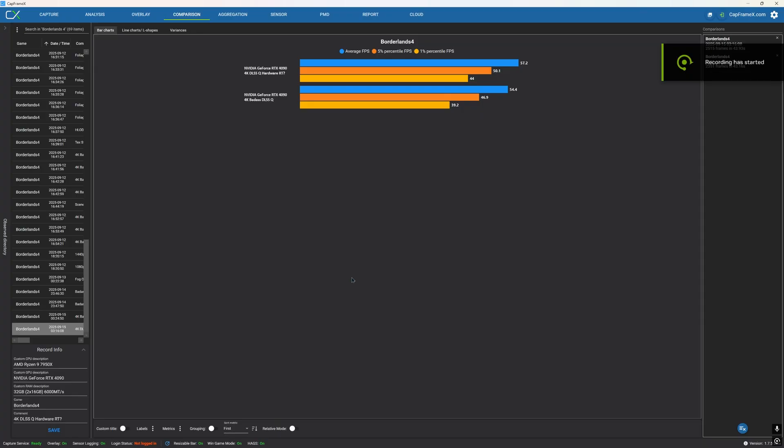That's a 12% improvement in the lows. If you're on a higher-end card like the 4080, 5070 Ti, 4090, or anything higher than a 4070, we still recommend enabling hardware ray tracing or hardware lumen. This dramatically improves stability. Hardware lumen is 5% faster on average, but the frame pacing is much better, and the lows improve by 12%.